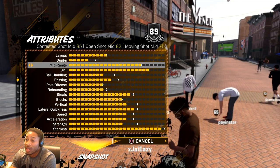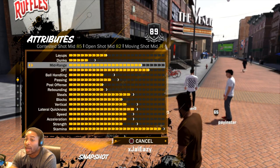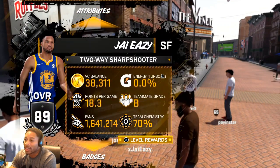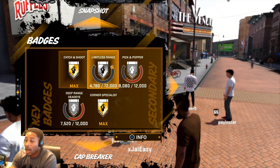Dunks and layups are not my strength — don't get it wrong, he can dunk on people, and I'm going to show you the dunk packages where you can dunk on people. Three-point contested, ball handling — the rest of the stuff really isn't important. Let's go down to these badges. I only got 38,000 VC, but let's get into the badges.